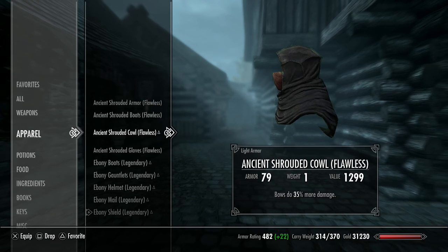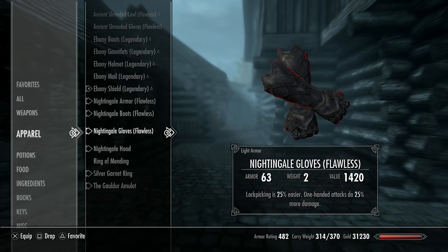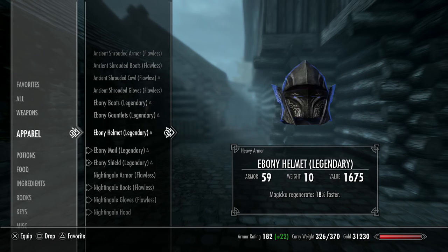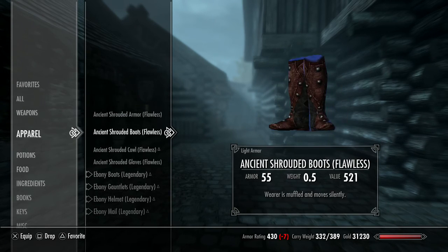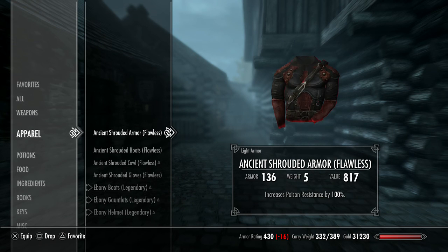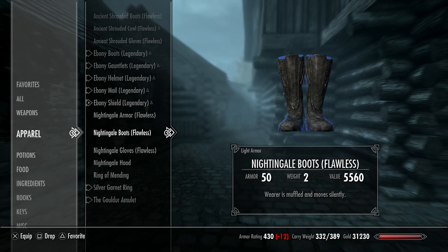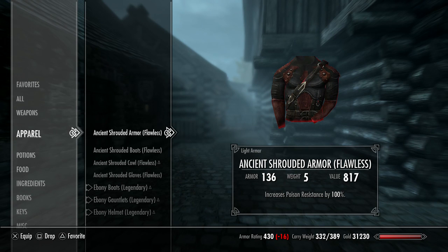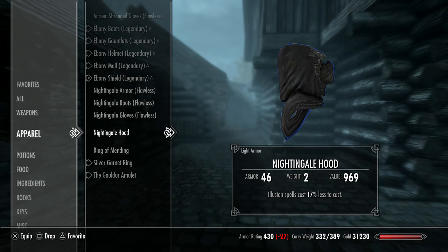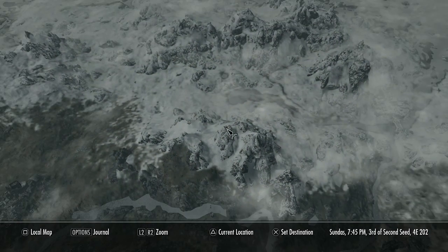So I've gotten two really cool light armor sets — the Ancient Shrouded set and the Nightingale set. But more than likely I'm going to go back to my ebony set. The armor rating is 2 points better but it weighs more. This ends up becoming a problem: you get so many good sets and then aren't really sure what to wear.